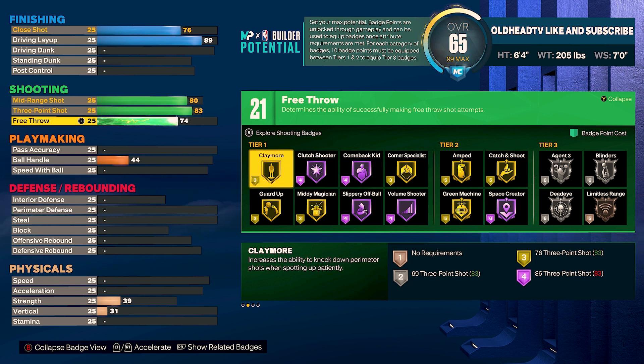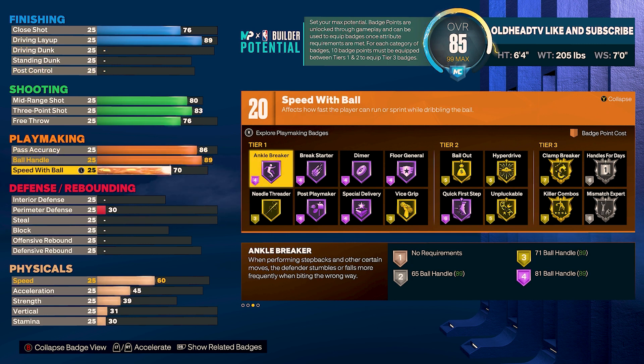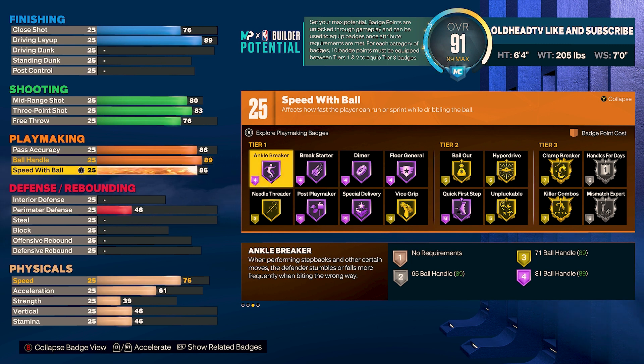For my 2K family that plays Rec and Pro-Am, you could take that free throw up to a 76. Now for playmaking — this is a pass-first guard, a real playmaker. Take your pass accuracy up to an 86, ball handle to an 89, speed with ball to an 86. That gives you 25 playmaking badge points. Hall of fame ankle breaker, break starter, dimer, floor general, post playmaker, and special delivery, with gold needle threader and gold vice grip. Tier two: hall of fame quick first step, gold unpluckable, gold hyperdrive, and gold bailout. Tier three: gold killer combos, clamp breaker, with silver handles for days and mismatch expert.